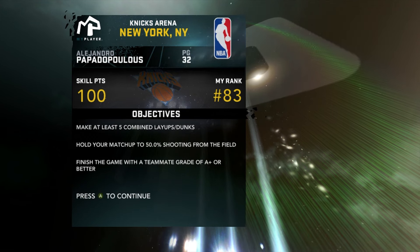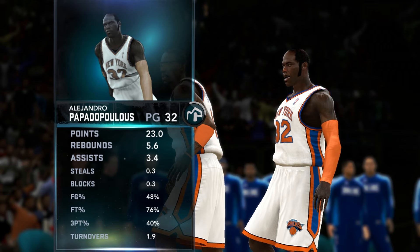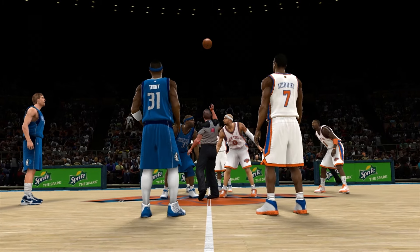AP is wearing the James Harden fat suit. Stats on the season: 23 points per game, 5.6 rebounds, 3.4 assists, 48 from the field, 76 from the line, 40 from three. These are All-Star numbers — I swear if we get snubbed, we are never playing this game again. Tip-off begins.